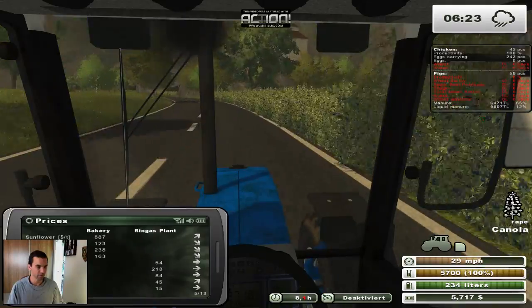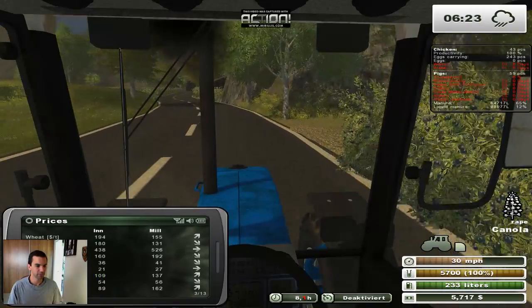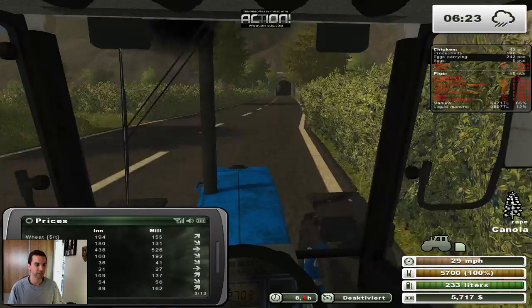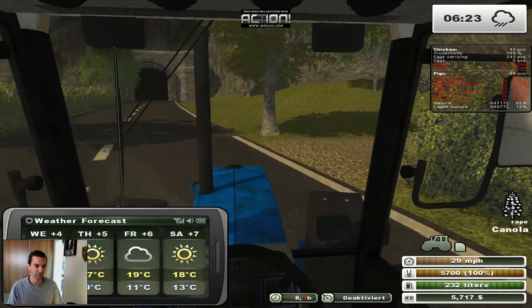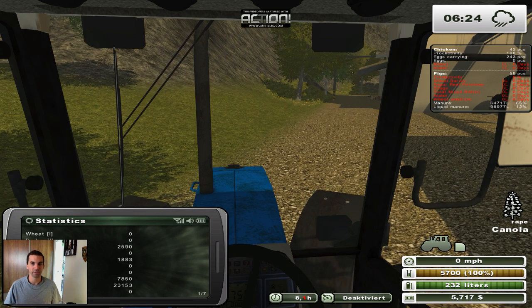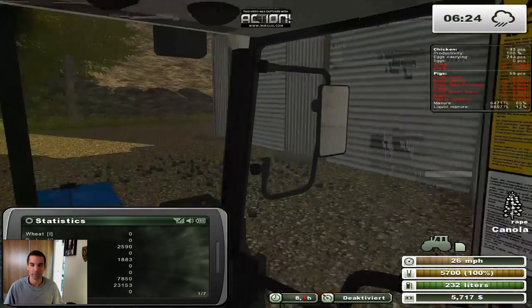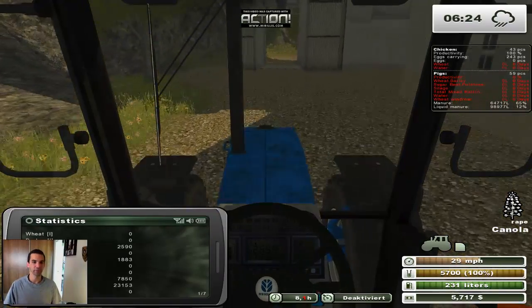I could drop off the oats too - at the bakery it's 182, and 162 elsewhere. The bakery is a little bit far away but might be worth it. Checking inventory: we have 23,000 oats, which is quite a bit actually, so we may sell that. We don't have much canola, but it's a low yield, high profit fruit, which is good for us.